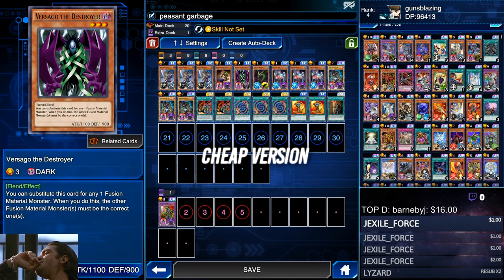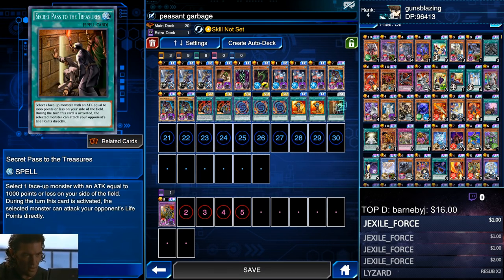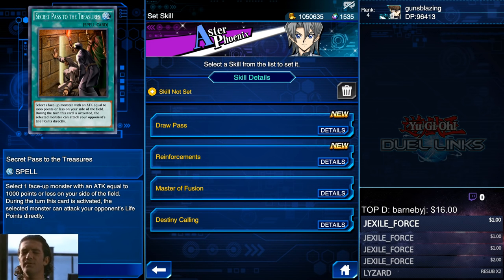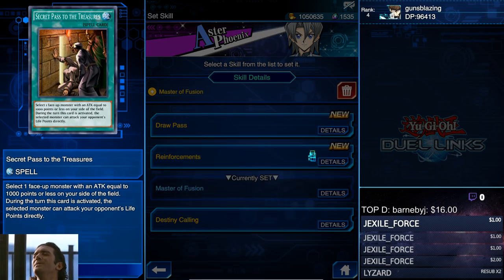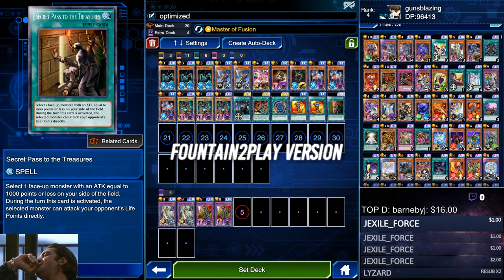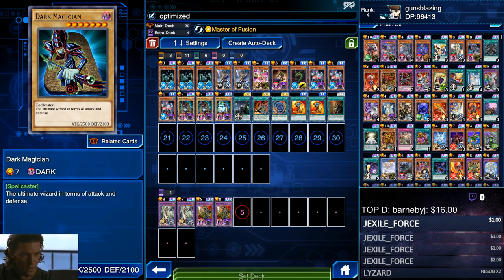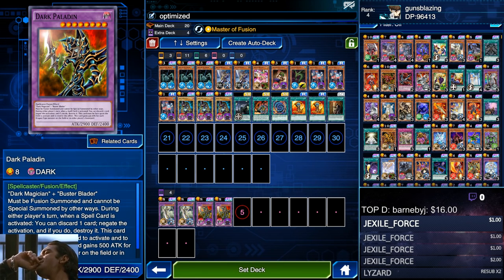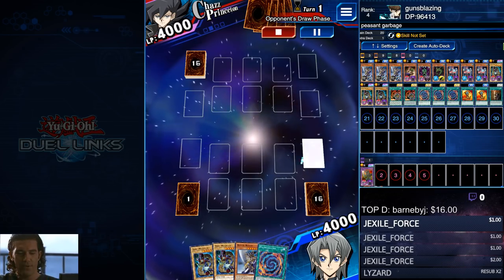What's going on people, Guns Blazing back at it again bringing you a Level 40 Chazz farming deck. He's not a problem to farm as long as you're using Dark Paladin. If you don't have a Dark Paladin, I strongly suggest you pick one up because it's useful for this guy and a lot of other legendary duelists — you only need one copy. The optimal skill is Dual Standby but that's GX World only, so the best GX World skill is Restart. I'm not using Restart here because all my Restart users are already Level 40, so I'm just getting XP on other characters. Anyway, it's a pretty straightforward deck so let's hop into some replays.